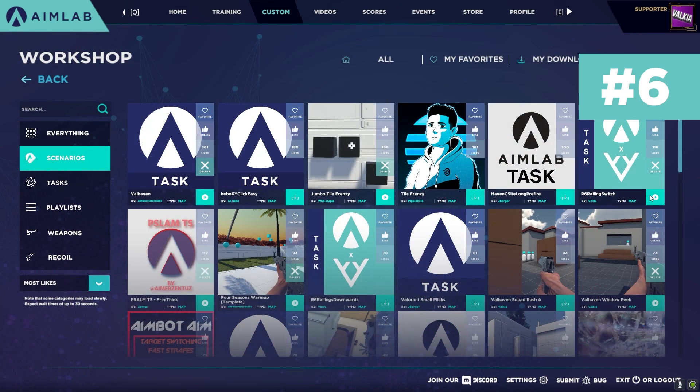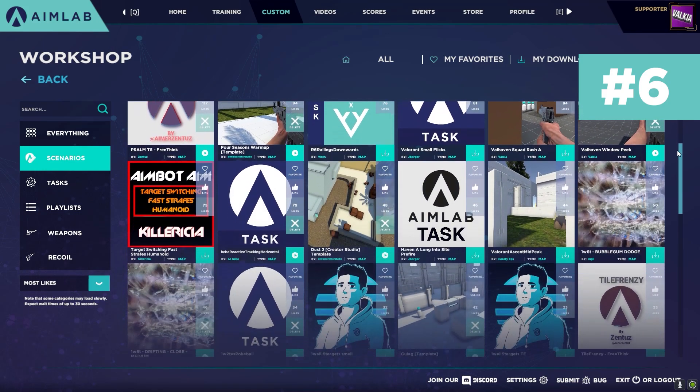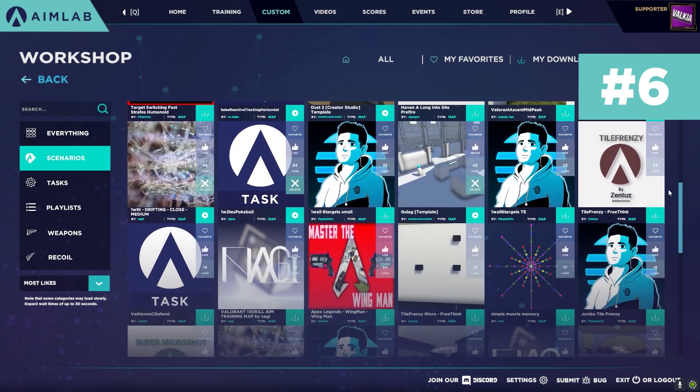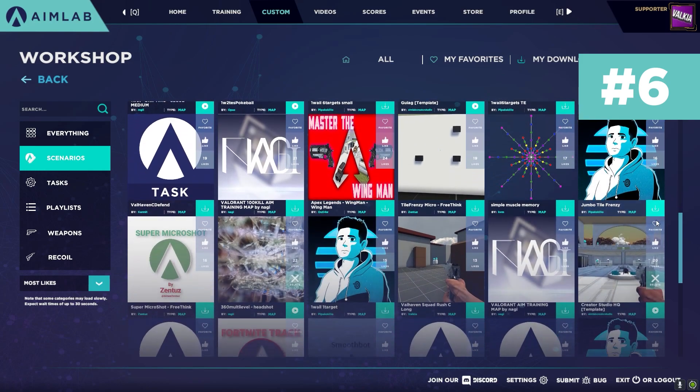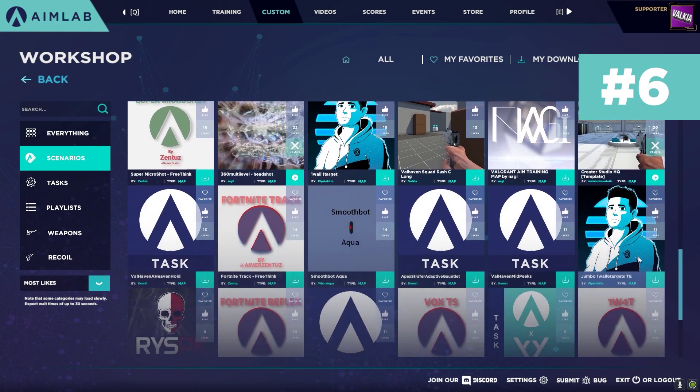Tip number six: if you're not already familiar with the workshop inside AimLab, you should definitely take a look. The workshop has a bunch of user-generated content, some targeted towards specific games. From here you can find custom tasks, playlists, weapons, and even weaponry cores. You can get to the workshop directly from the main menu or by clicking on Custom Workshop.